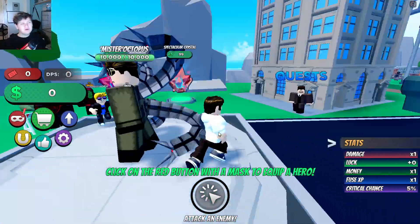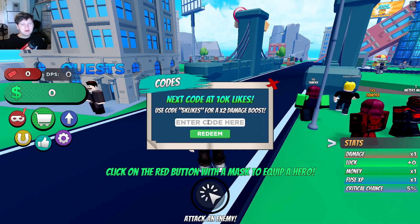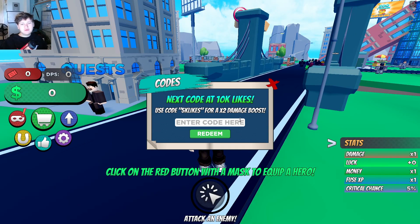This game is actually really cool. What you want to do to enter codes inside of this game is click on the thumbs up button right here on the side, and once you click on that you're actually going to be able to enter all the working codes. We actually have three codes in this video, which means it's going to be a very quick video, but these codes give you guys some really cool stuff and rewards.